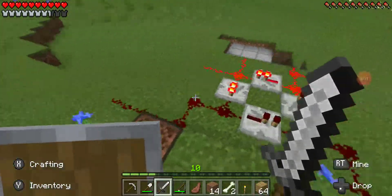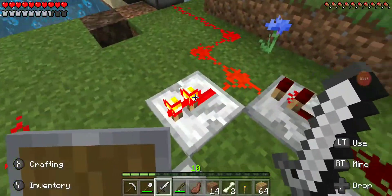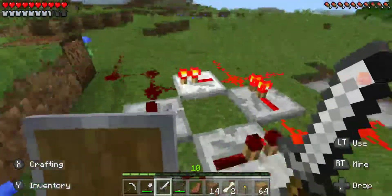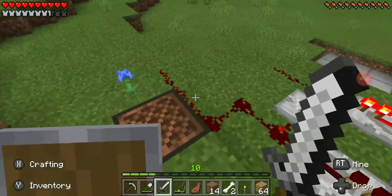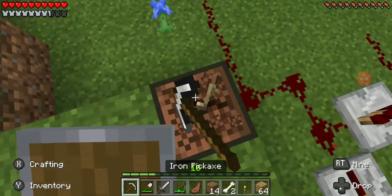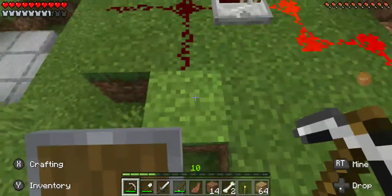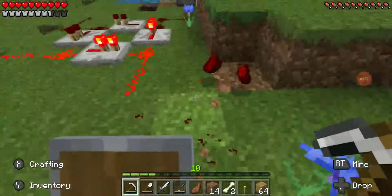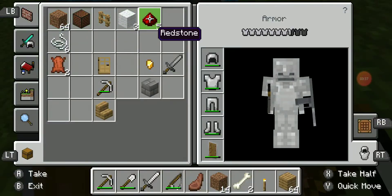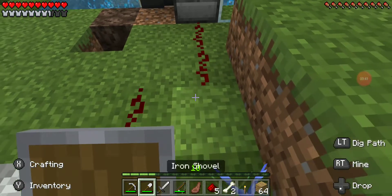So this right here is a redstone clock - it's going to go fast around this circle. Now this note block was placed here by a friend. I told him not to, but he went and put it there. That is an illegal block and we will not use it for Camp Minecraft purposes. But we will use the redstone, because we did find that.